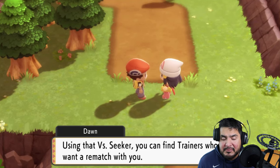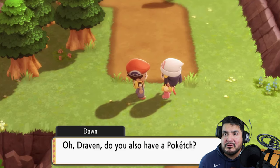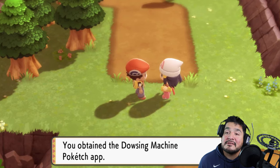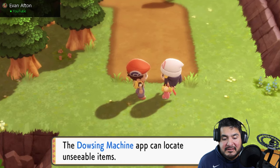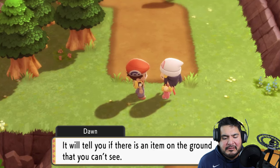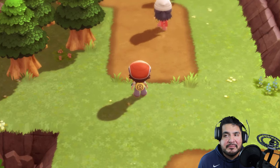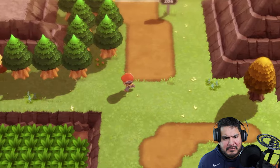The VS Seeker makes a return in Pokemon Brilliant Diamond and Shining Pearl! This will ask for rematches with any Pokemon trainer, and they will progress as you progress in the story. Dawn also gives us the Dowsing Machine, which will help us find hidden items. She says: 'Use it often — it will tell you if there is an item on the ground you can't see. It will be especially useful inside dark caves.'